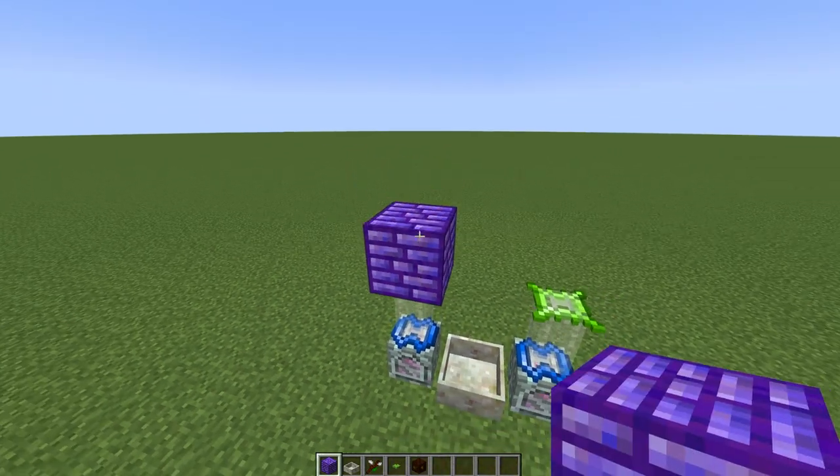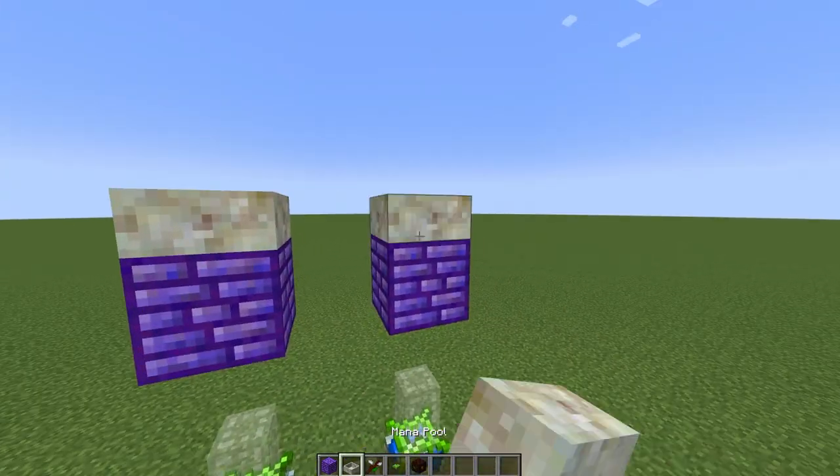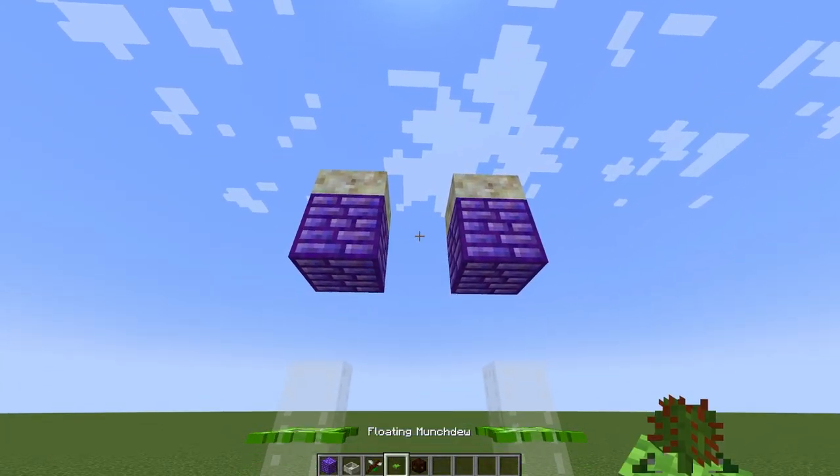Place a force relay two blocks above each mana prism. Above the relays, place a mana pool. Now you can use the wand of the forest to bind the spreaders with the mana pools above them. This will trick the mana spreaders into firing into the force relays.